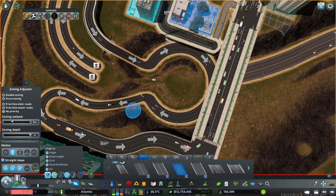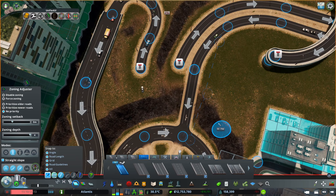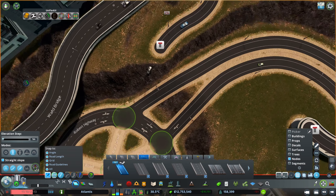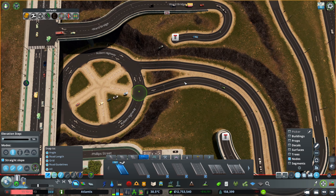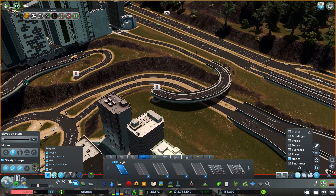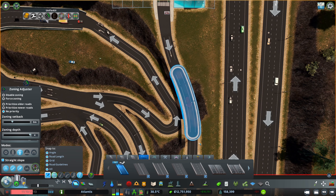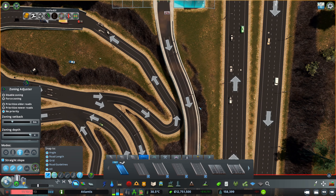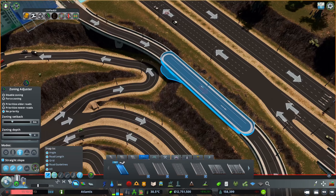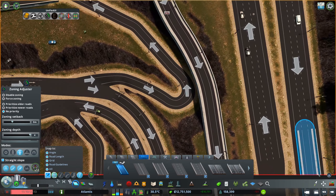Our good old friend the roundabout came into play and saves the day. I managed the connections in the roundabout — I didn't want five connections in there, so we just have three: one way in and out on the right side, and one way out to the left. We'll have other connections to the other areas from those lanes as well, using lane mathematics.